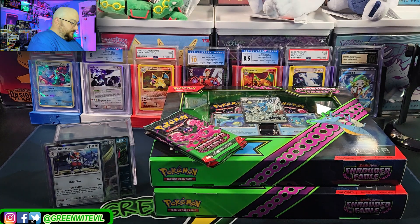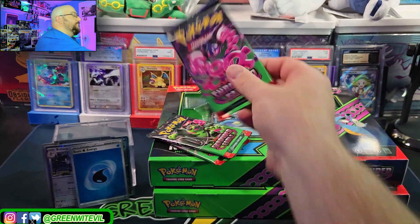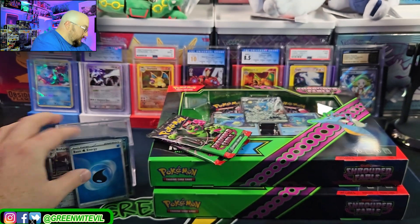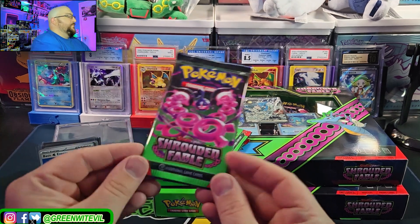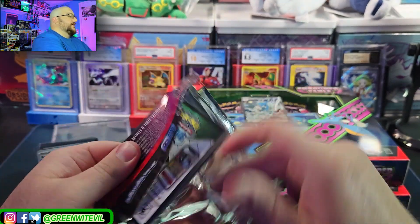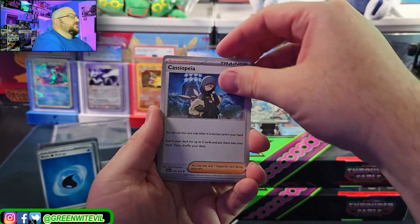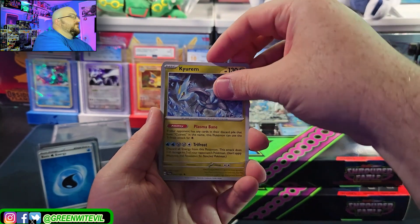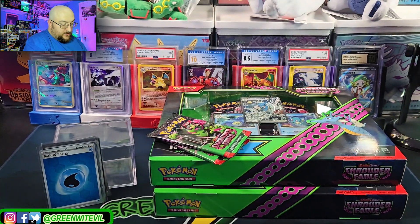Maybe we'll get all the foil energies, which would be pretty neat. Next pack: Pecharunt on the cover. Gold bat, Axew, Cassiopeia — I heard she's like the big hit of the set — Kiram reverse, Janine secret art reverse, Zoroark, and an Ursaluna holographic. Nothing out of there.